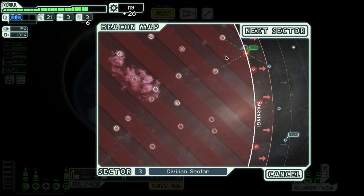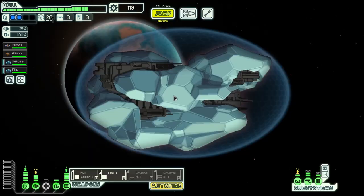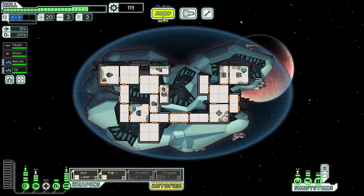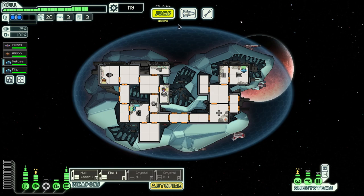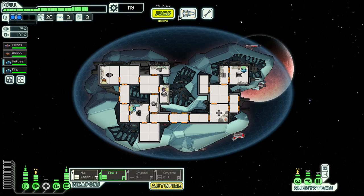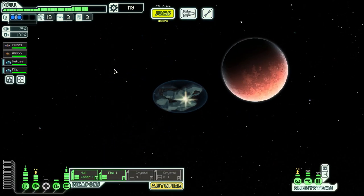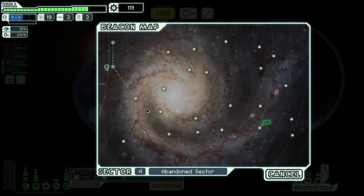We're selling everything we own. We don't need these other things. Oh, it's an abandoned sector though. We're still going to do it because we need to get more money overall. But abandoned sectors are scary. I need to get some more defensive options — I don't want to get boarded by Lanius. But we can't vent them, which is really annoying.